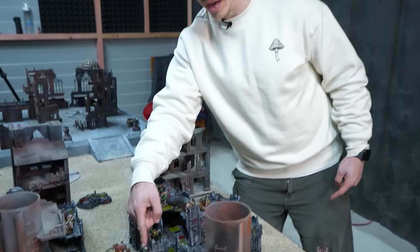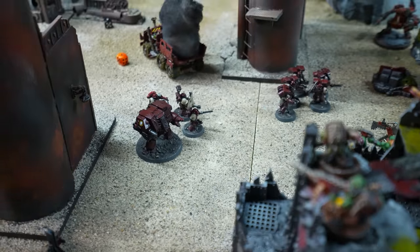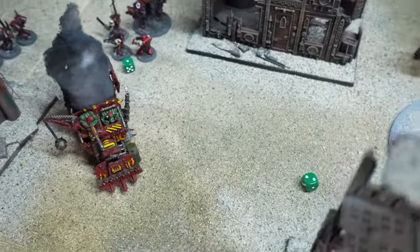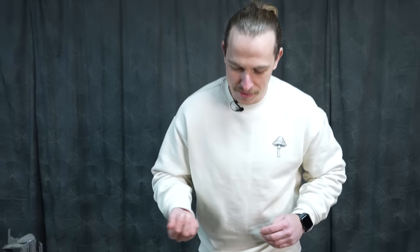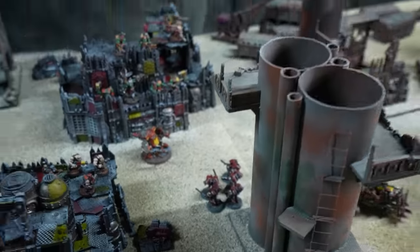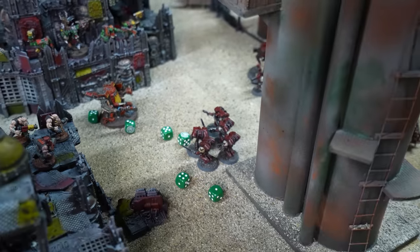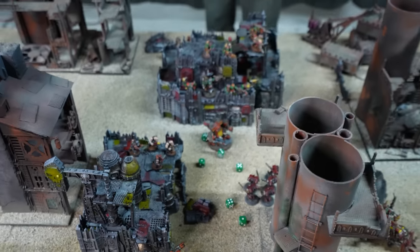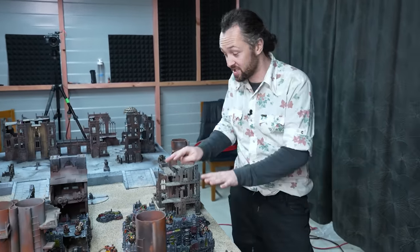The overwatch ambush on the dreadnought had two rocket launchers firing — only D3 each, so just two shots needing sixes to hit on overwatch. The plan didn't pay off. Then the big shooters targeted the assault marines — one hit on overwatch, going for the wound — nothing. The ambush did nothing. The dreadnought is untouched. Now the dreadnought uses his multi-melter to try and melt the Killer Kan. Two shots, threes to hit — two hits. Wounding on threes, only toughness six for the Kan — two wounds, D6 plus two damage: that's twelve wounds and one eviscerated Killer Kan.